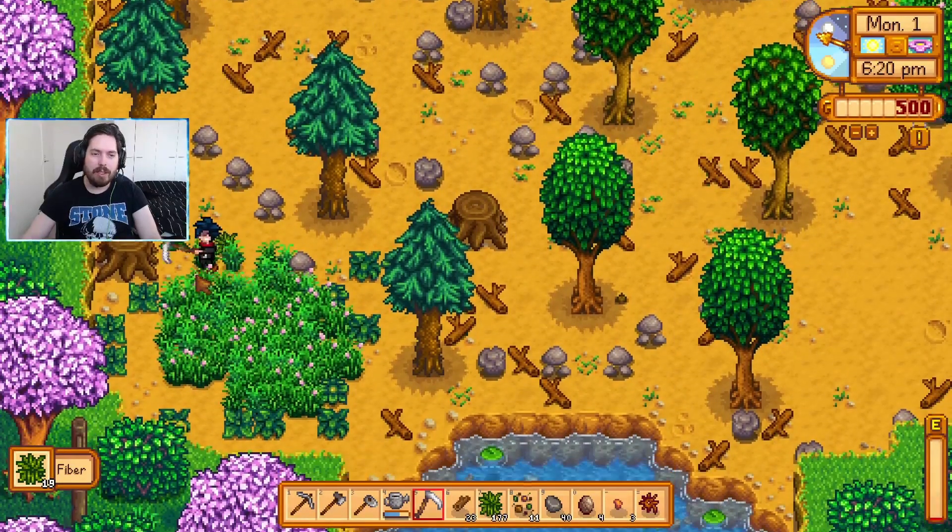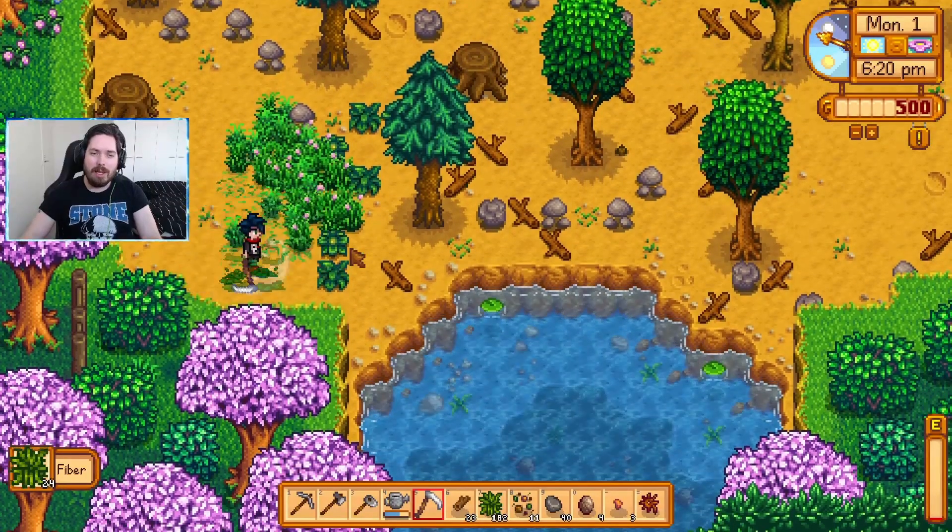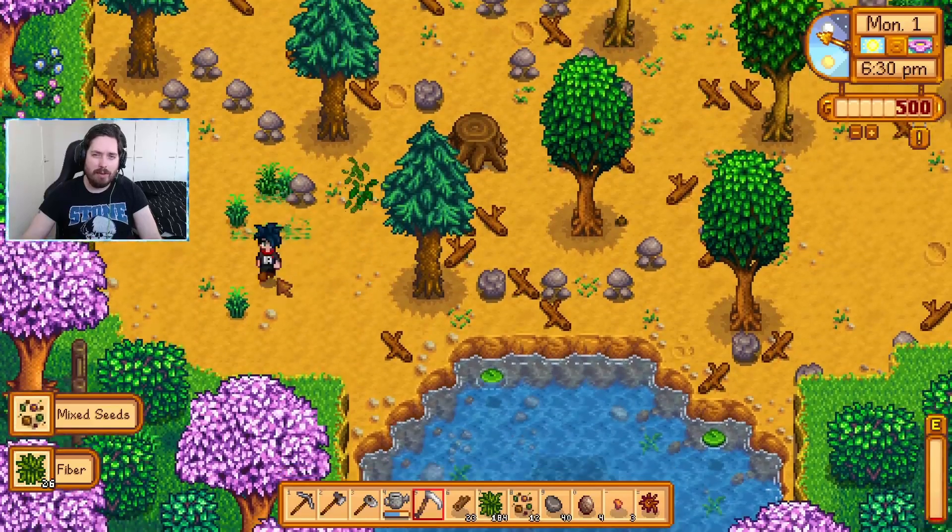I did go and plant all the parsnips we got, so 15 parsnips have been planted. We are pretty low on energy. I did hope to have enough energy to craft a chest just to ditch stuff we don't need, however that won't be happening on day one. So basically what this challenge is gonna be: can I make 100 million gold without ever leaving the farm?